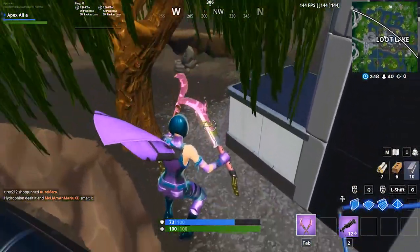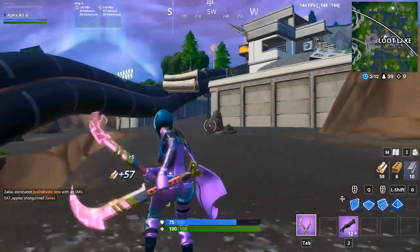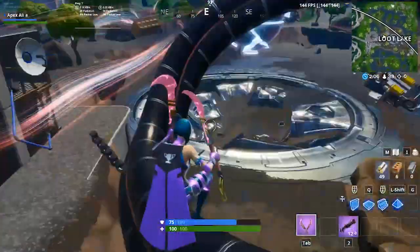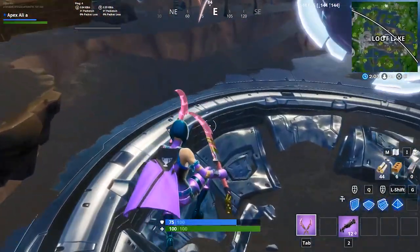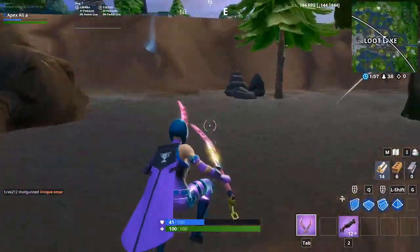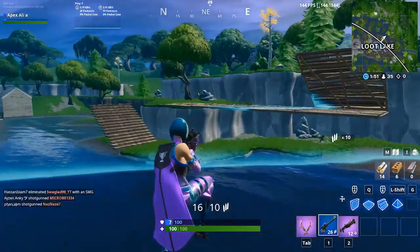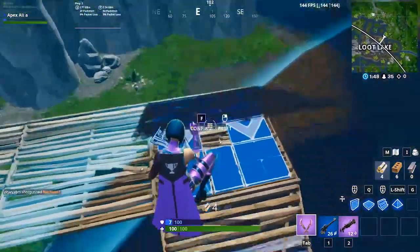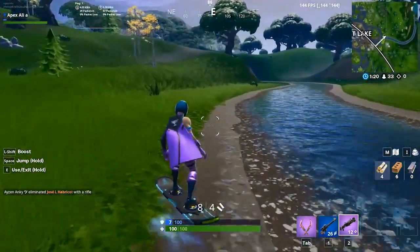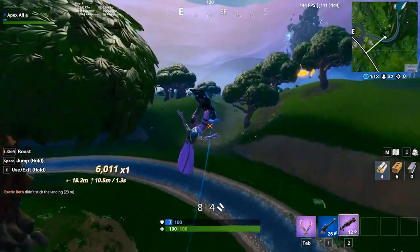Moving on to the second tip, this one is kind of like two or three tips in one. First, if you don't already know this, all you have to do to rotate faster inside Loot Lake is place down a floor and EJ dash — it boosts you a very long way, rather than having to jump very slowly.